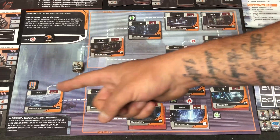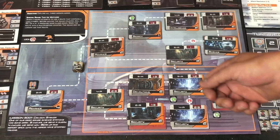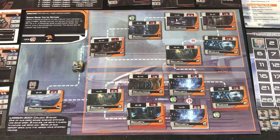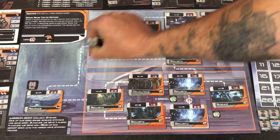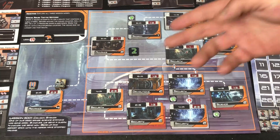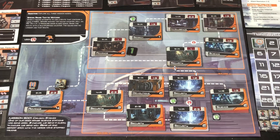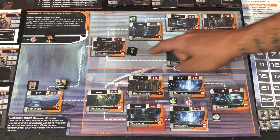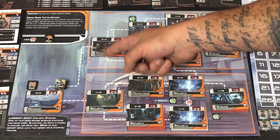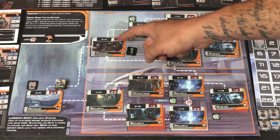For an 'Advanced 2' node, any squad member with the Advanced skill performs their skill checks, and the squad leader — if they don't have the Advanced skill — can use their Command skill to apply command points to the success levels. If you generate two success levels, the squad moves to the node. If they fail and generate only one success level, that one level stays on the node.